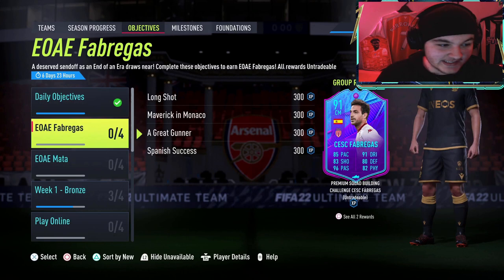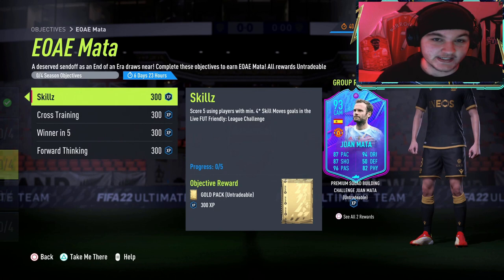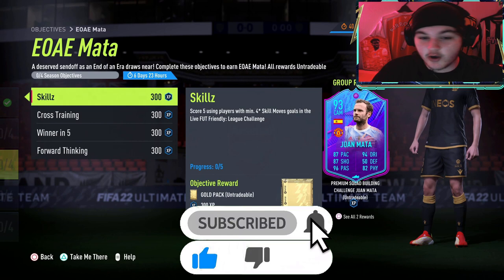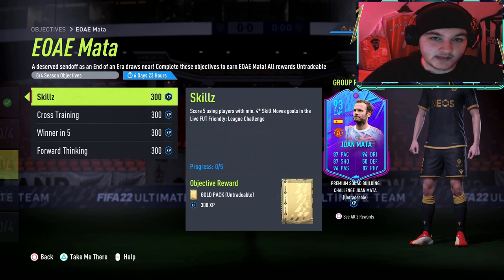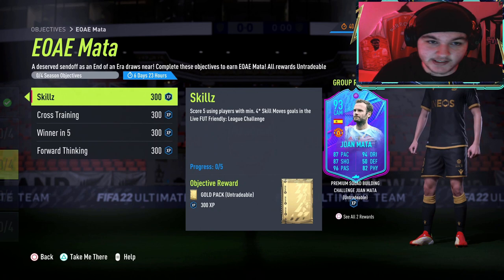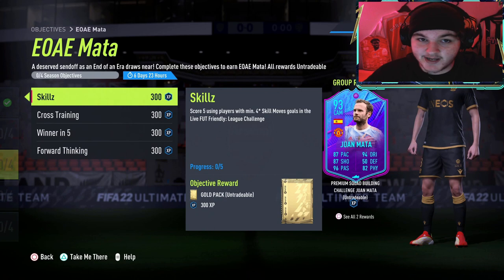EA have released an end of an era Juan Mata, and also an end of an era Fabregas. Today we're going to be looking over these Mata objectives. For those new to the channel, for all new player objectives and pack objectives that EA release, we go over them and give you a step-by-step guide, with in-game examples for things like through balls or outside-the-box goals. We'll also build a team you can copy, and answer common questions along the way. Drop a like and subscribe, check out my clips channel and Twitch channel — links are in the description.